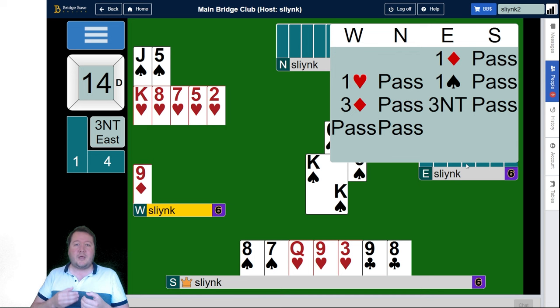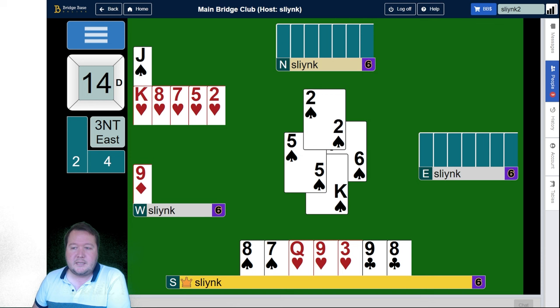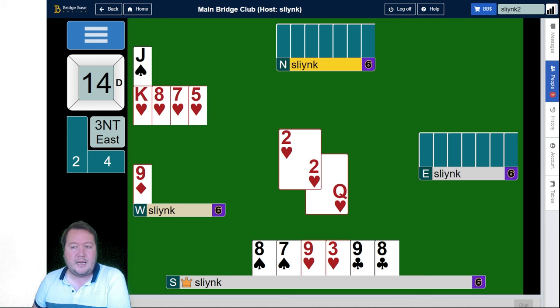After that, we need to work out what we want to do. If we count declarer's tricks, they've got four diamond tricks and three clubs — the ace, queen, and jack. If they have the ace of hearts, they would have had nine tricks already, so it doesn't look like they've got the ace of hearts. But if we let them have the jack of spades, they probably have the ace of spades, in which case that would be their ninth trick. So we want to hop up with the king here just to make sure they don't sneak their ninth trick.